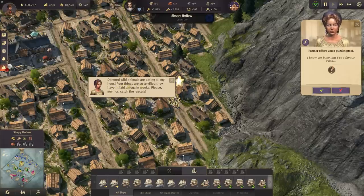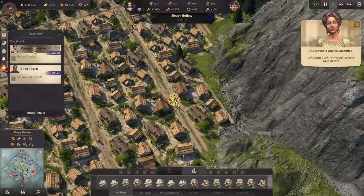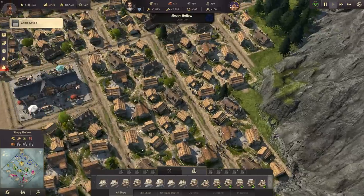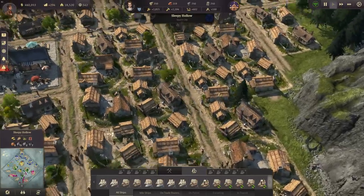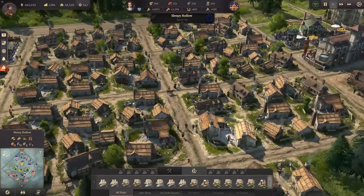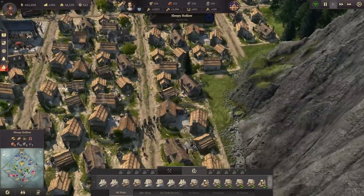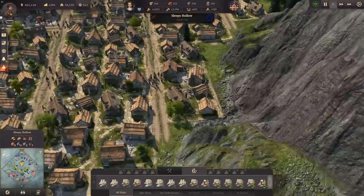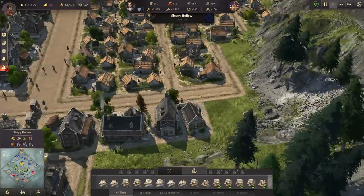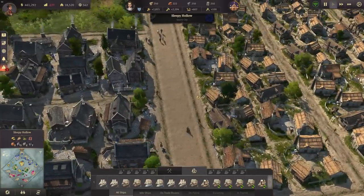A puzzle quest: 'Stamped wild animals are eating all my hens — the poor things are so terrified they haven't laid an egg in weeks. Please governor, catch the rascals.' So we need to look for wild animals running around the streets near the farmer residences. Last time I had this quest it involved wolves or bears.